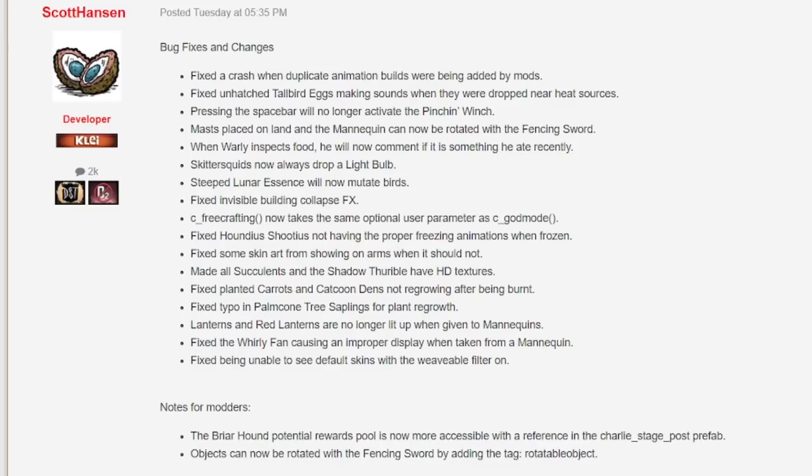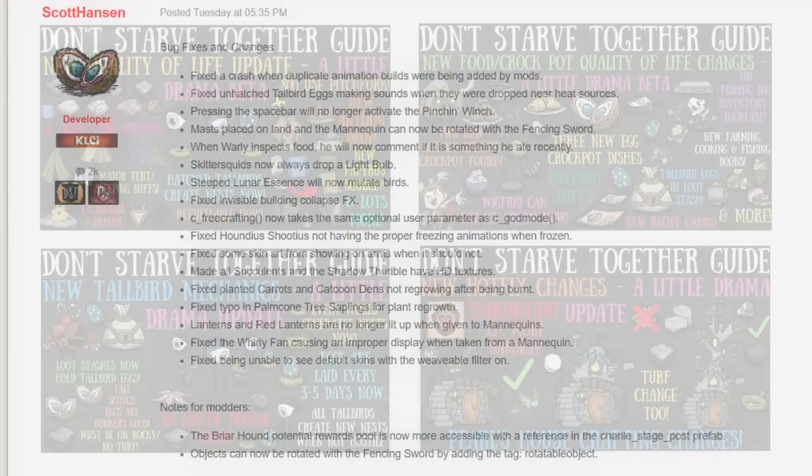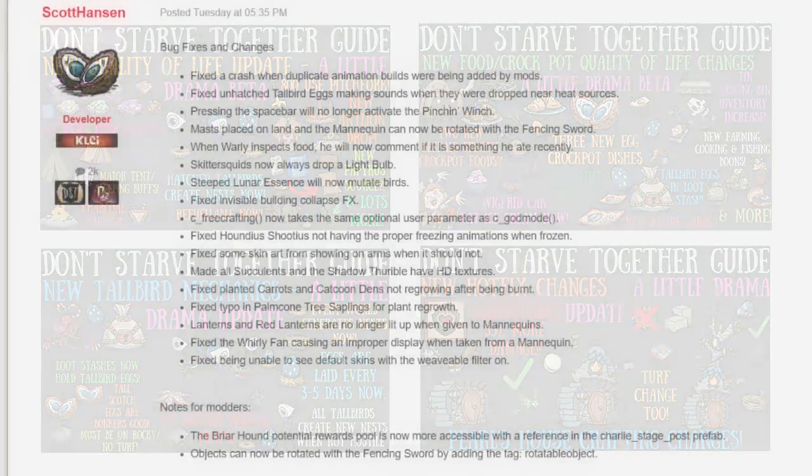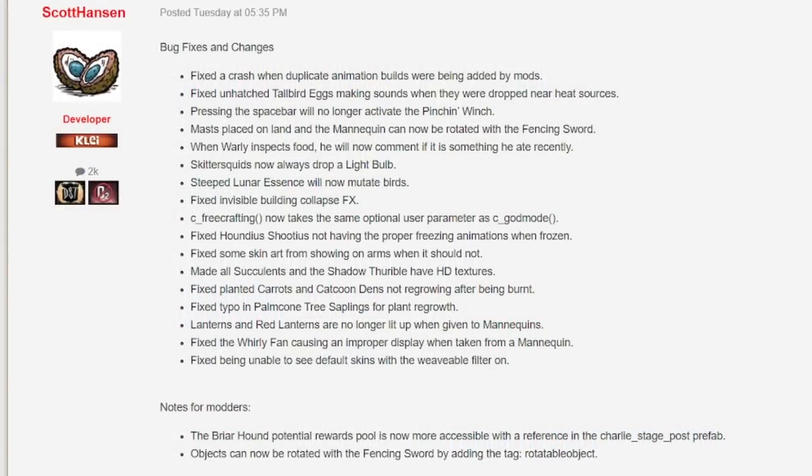And there you have it, everyone — yet another hotfix for Don't Starve Together's latest update, A Little Drama. To be honest, I am starting to forget all about the drama myself, as it's the quality of life changes that are absolutely stealing the show. Seriously, the game is changing so much, and it's being done by such small updates, and at this rate I'm not even sure any of us knows what to expect. Whatever it is, I'll be there to cover it. Thanks for watching, folks. I would anticipate the update officially releasing around Hallowed Nights time, but I'll see you in the next one. Bye-bye!